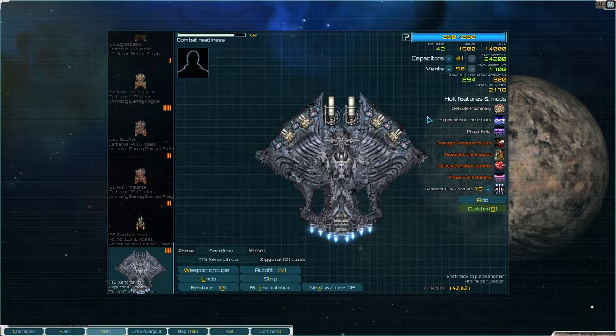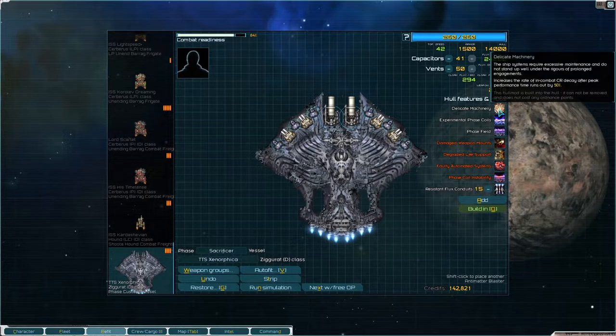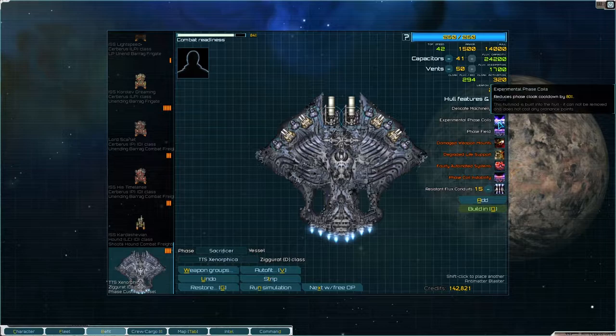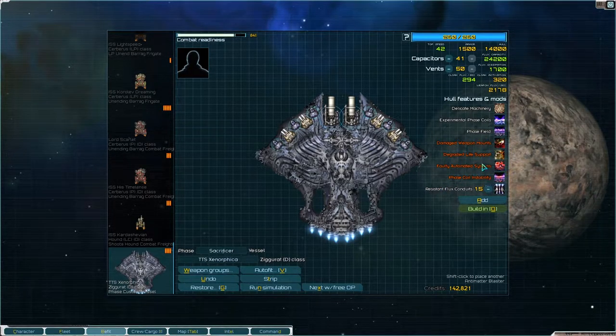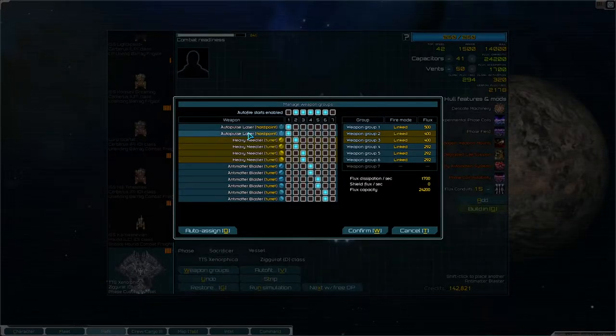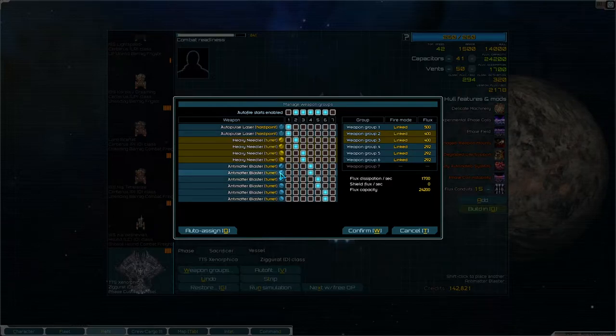Let's explain these things up here since this may be the first time some of you see this. There is delicate machinery, as with all phase ships, but then we have experimental phase coils — this thing can pop in, dump a bunch of damage, and pop back into phase space. For weapon groups: we have the auto pulse lasers, and the heavy needlers are on their own groups because these face left and these face right. Things that are starboard and port can fire in their own directions in case the ship is up against a lot of smaller enemies, but the moles should be able to take care of that.